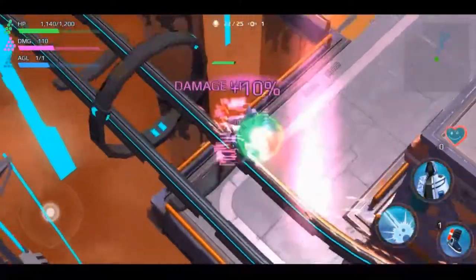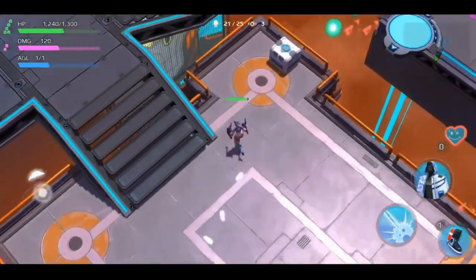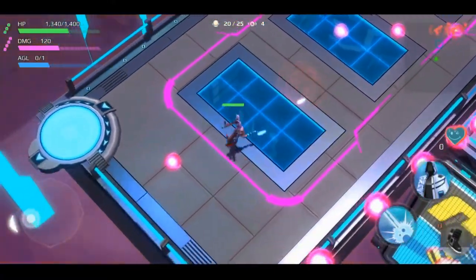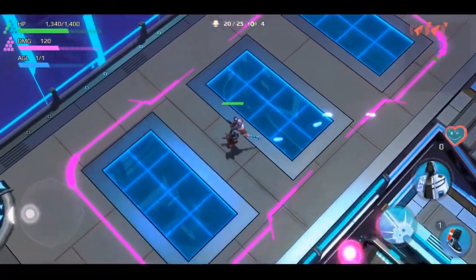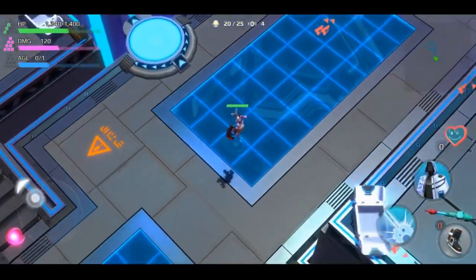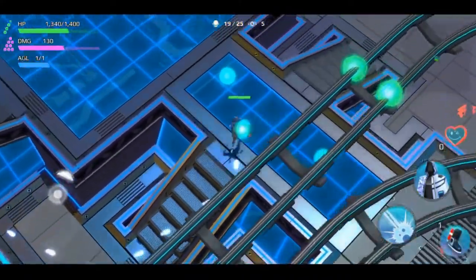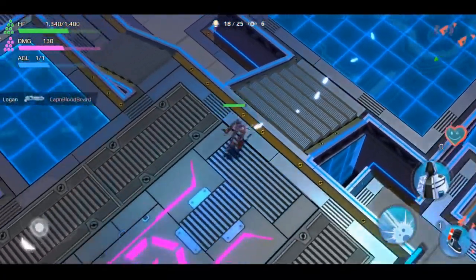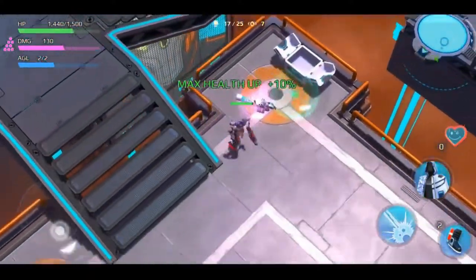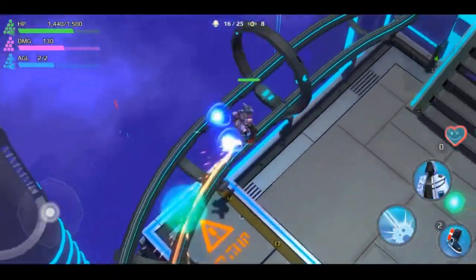You also have these rails to grind on that take you throughout the map pretty quickly. Eventually the EMP field will go and the arena size will sort of go down, like it does in most other battle royale games. The thing with this one is it's pretty quick — about five minutes for a match, as opposed to the half an hour you'd get playing PlayerUnknown's Battlegrounds or Fortnite, unless you were in an arcade match which would drastically reduce the timer.